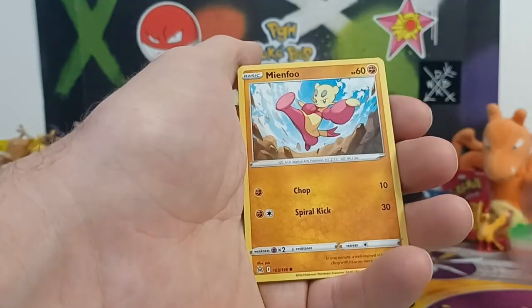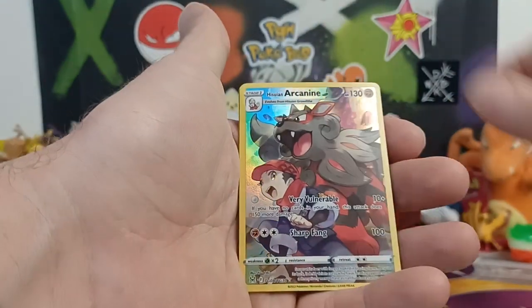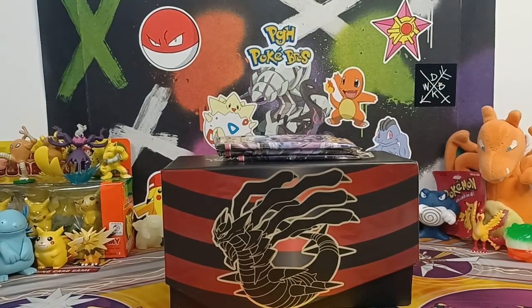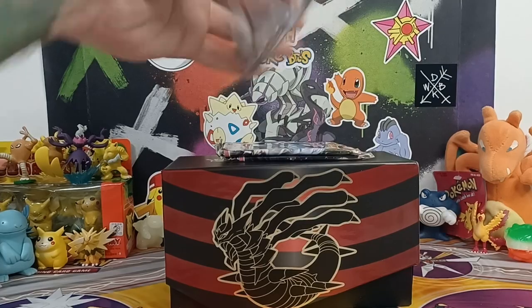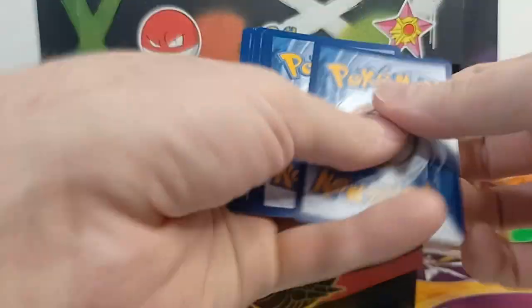Ghastly, Arcanine, and a Dunsparce. Eventually it will be difficult to find Lost Origin products, so until that happens I'm going to do my best to keep buying it. I would like to buy another booster box off of Pokémon Center before they do the reprint, just to actually get a shot before that happens.